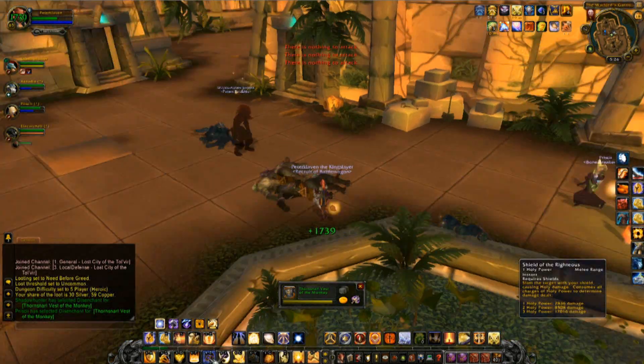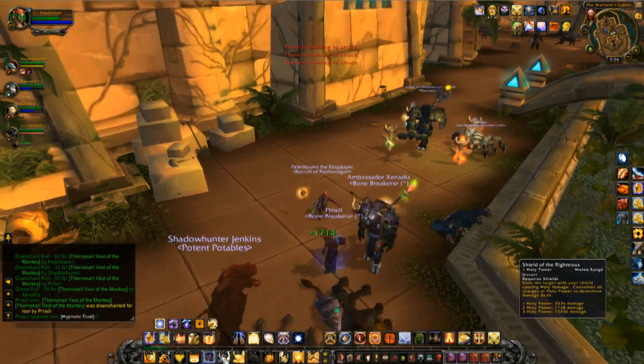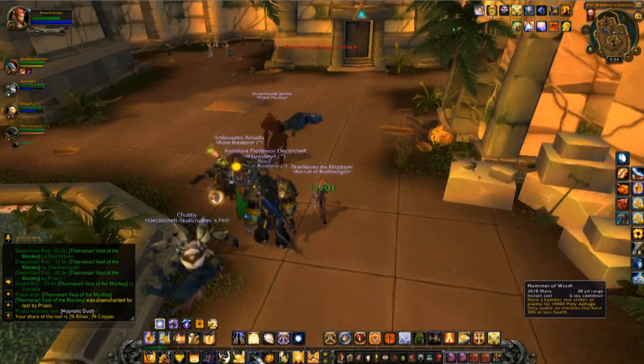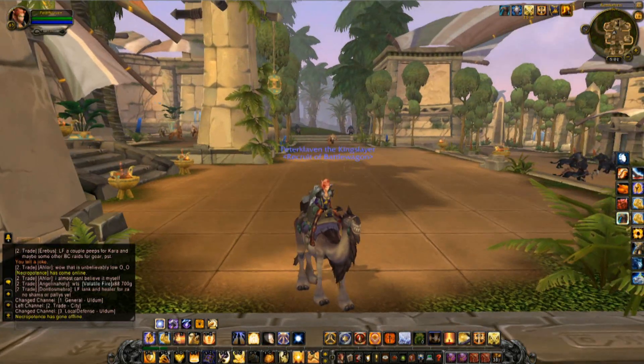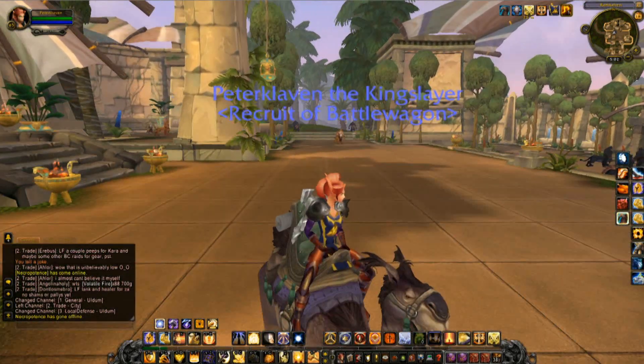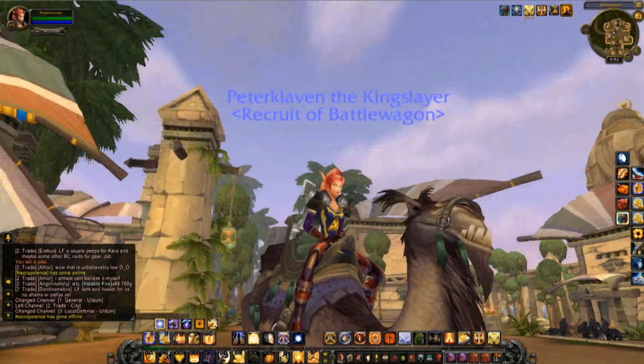Uldum also allows you to get one of the new mounts available in this expansion. Everyone loves new items in expansions — that's half the reason for buying them, right? For the new content. In Uldum you can actually get a camel, and it's probably the most amusing of any mount because they're straight goofy looking. Thank you Blizzard for amusing me yet again.